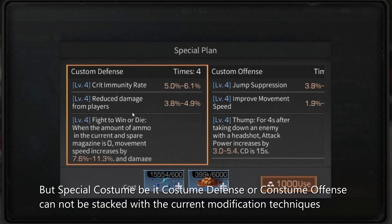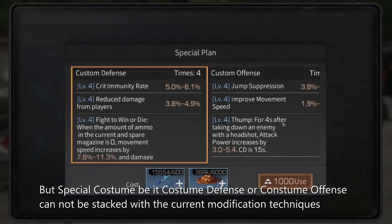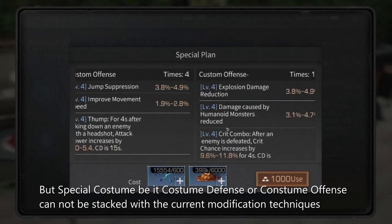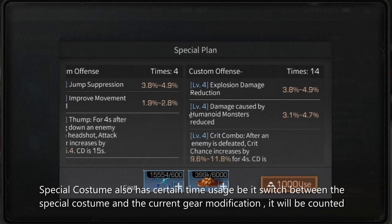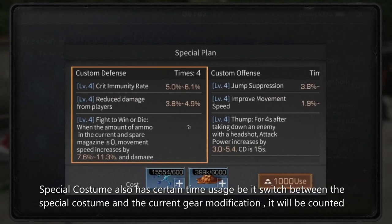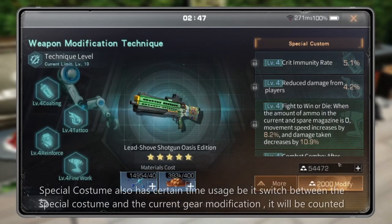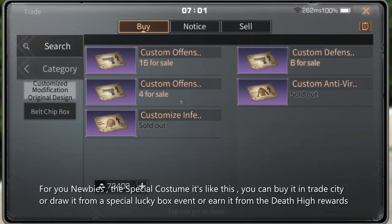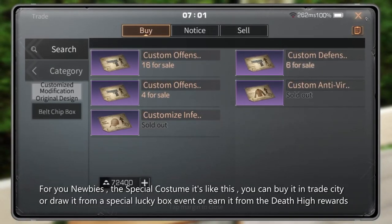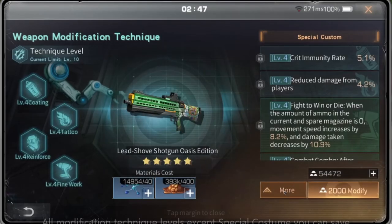Special custom — be it custom defense or custom offense — cannot be stacked with the current modification techniques. Special custom also has certain time usage. When you switch between the special custom and the current gear modifications, it will be counted. For newbies, special custom is something you can buy in trade city, draw from the special lucky box event, or earn from the dead height rewards.